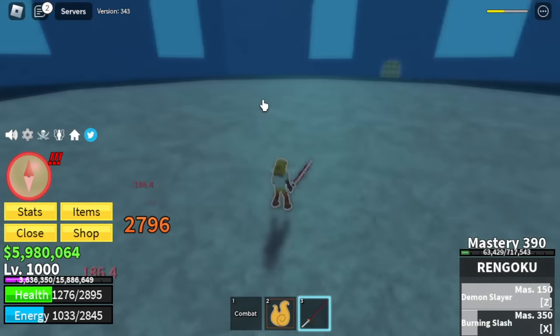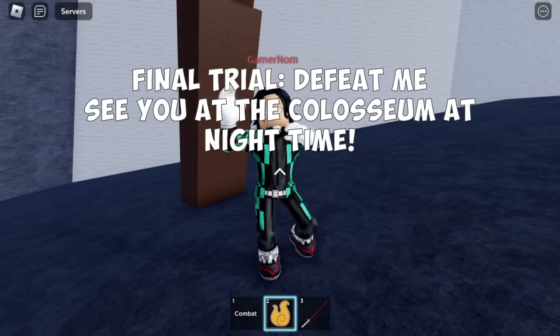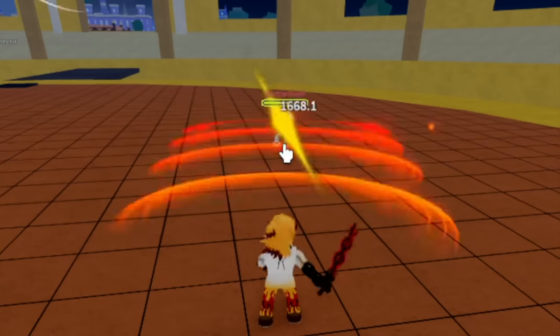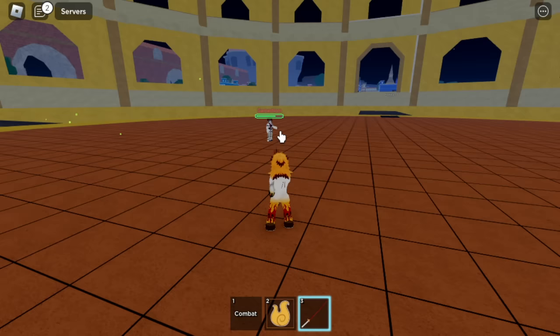We are going to head to our Master. For our final trial — Master, please tell me what to do. Final trial: to defeat me. See you at the Coliseum at night time. My Master wants me to fight him. It's night time — let's head to the Coliseum. Wait, what? Akaza! I am Rengoku, the Flame Hashira. I'm going to burn you alive. Now taste my true power. In the end, guys, Akaza is too strong for us. I hope that you enjoyed this video.